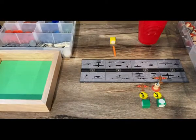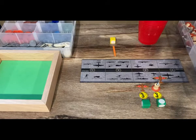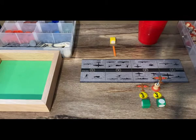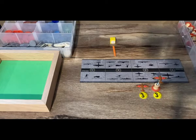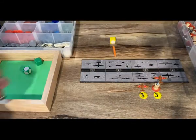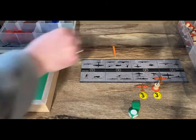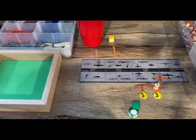Battle for Sea Zone 43: the Dutch destroyer HMNLS Piet Hein is attacked by one tactical bomber from Kuang Si air base and one from carrier Kaga — two threes versus a two. One hit, one miss. Japan clears the sea zone with no casualties.